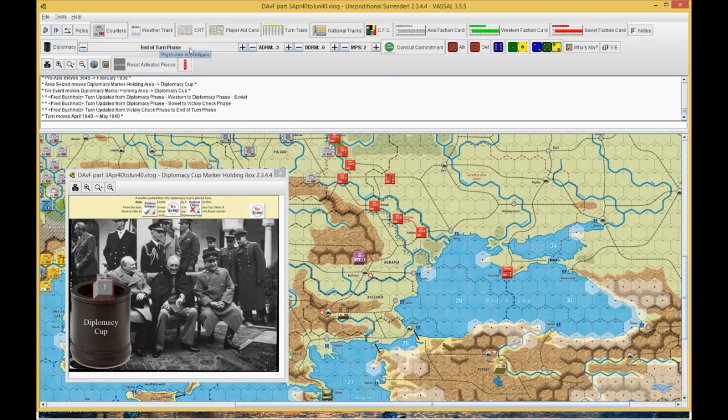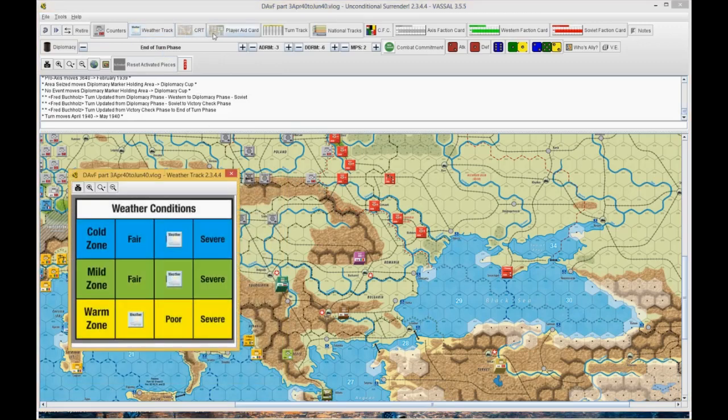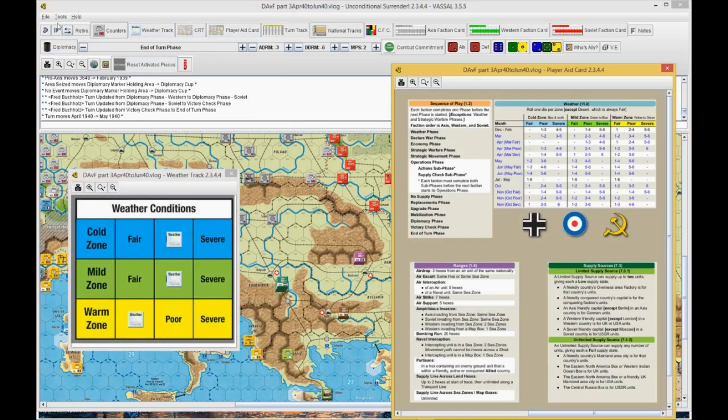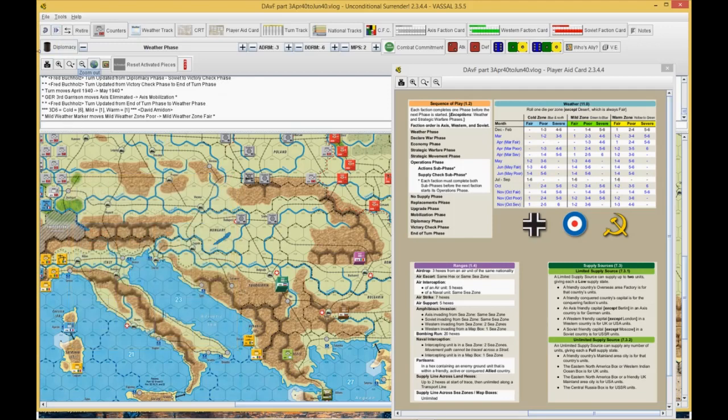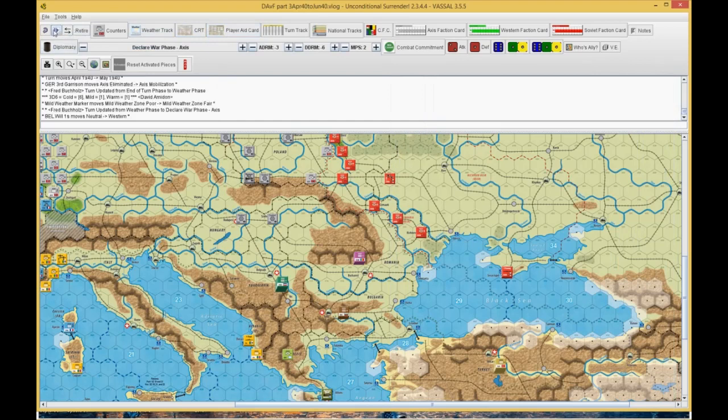We're going to go to weather. He gets a 6-1-1 — Siberia in the cold, fair in the other two — which is a very good die roll for him. He's got a chance of getting five fair weather turns here in the West, which is going to hurt immensely.